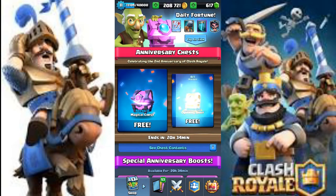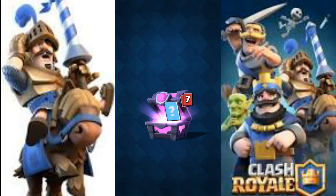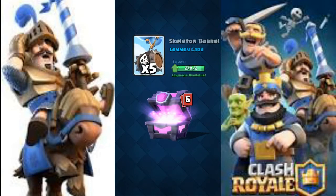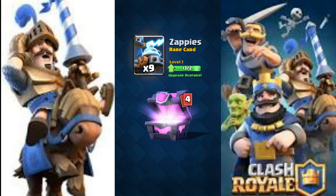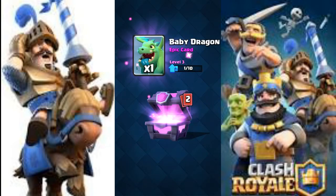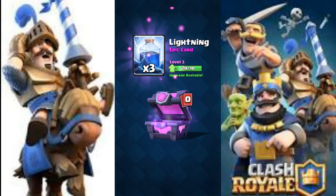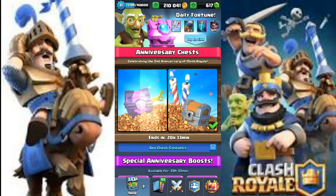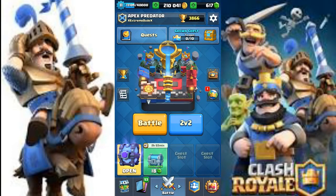Hopefully we can get another legendary from this magical chest. We got 1320 gold, 5 skeleton barrel, 25 bats, 9 zappies, 72 barbs, 1 baby jack, 17 flying machines, and 3 lightning spells. No legendary from this one, other than the Princess we already got from the clan chest.